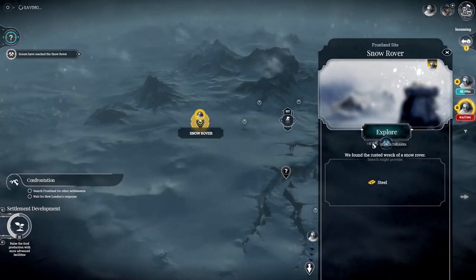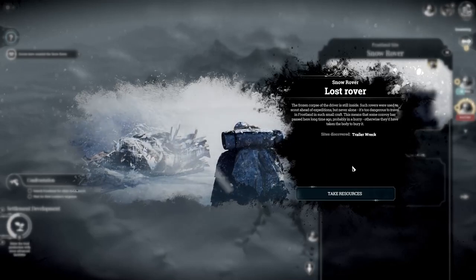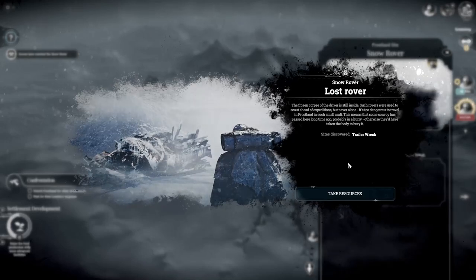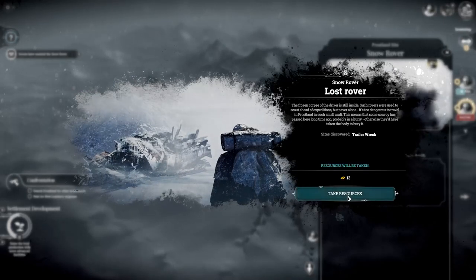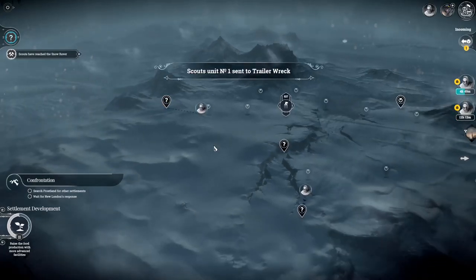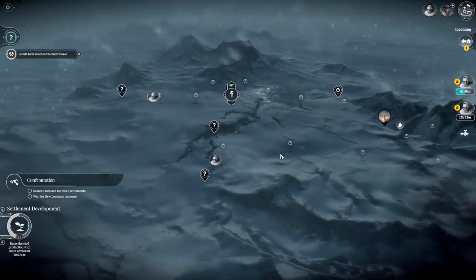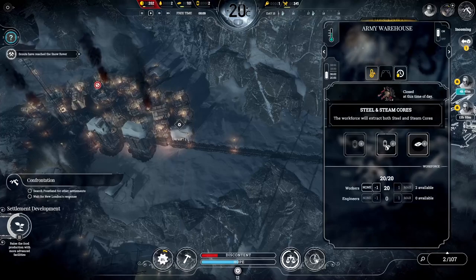We found a rusted wreck of a snow rover. The frozen cogs of its driver are still in sight. Such rovers were used to scout ahead of expeditions, but never alone — it's too dangerous to travel the frostland in such a small craft. This means some convoy passed here a long time ago, probably in a hurry, otherwise they would have taken the body. I think after that we are moving back to Winterhome.